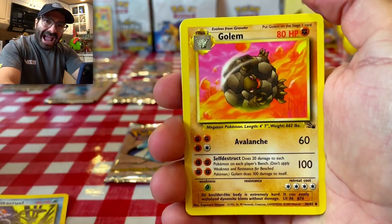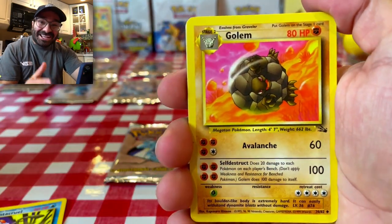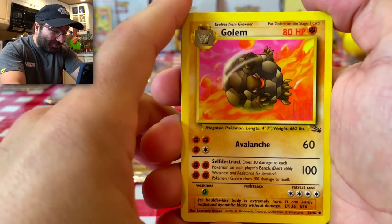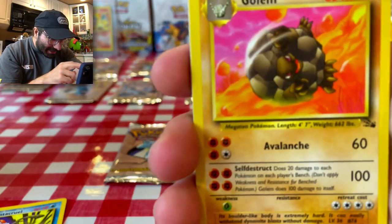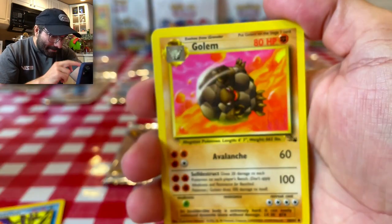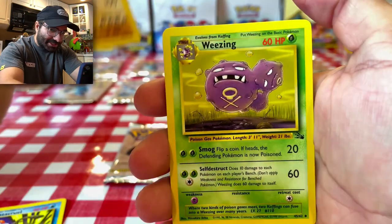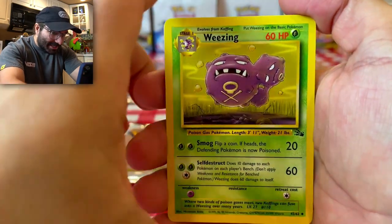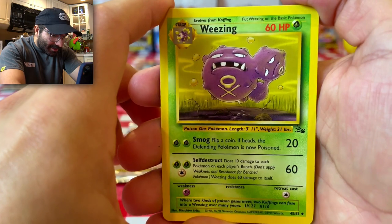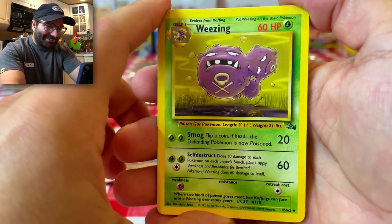I definitely have this locked away in a drawer or a closet somewhere. I absolutely love this Tentacruel. We have a Golem. I remember this like it was yesterday — this is crazy. Really got to appreciate that old art. That is absolutely gorgeous — one of my favorite cards in TCG history. We have a Wheezing. This is taking me back — is this taking you guys back? Because it's definitely taking me back.